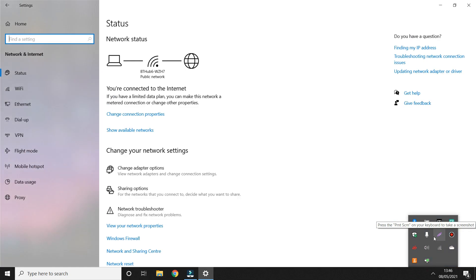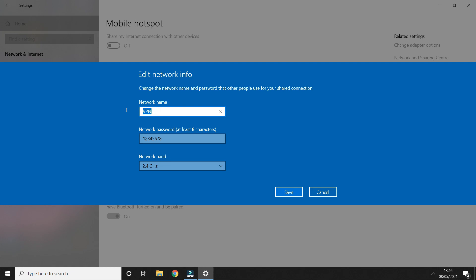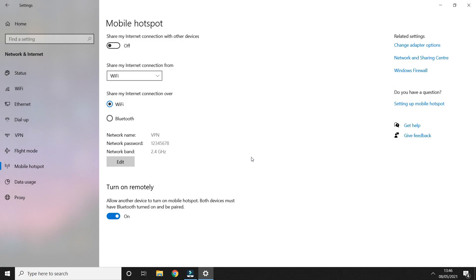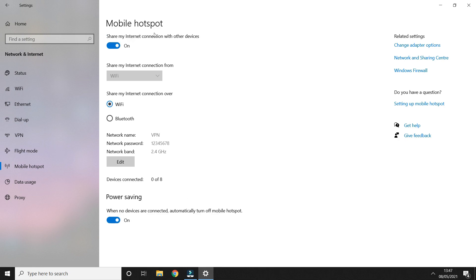Once connected, go over to your network and internet settings, go to mobile hotspot, and click on edit. Enter a network name — I just went with 'VPN' — and enter a network password. I used 12345678; it doesn't really matter what you put since it's only going to be you connecting to it. Click save, then go up to where it says 'share my internet connection with other devices' and click to turn it on.